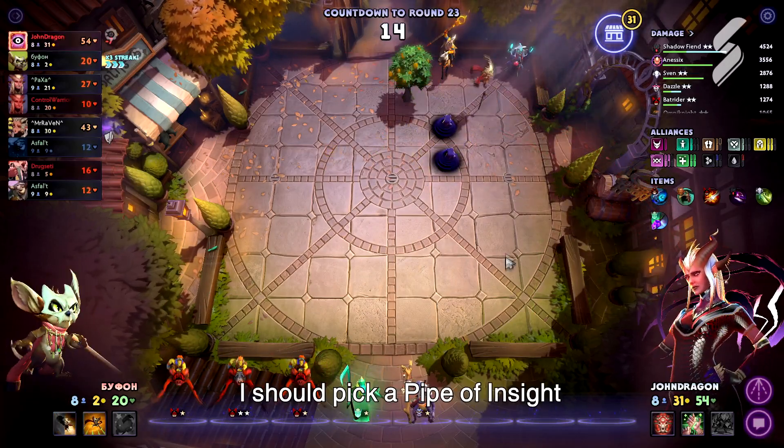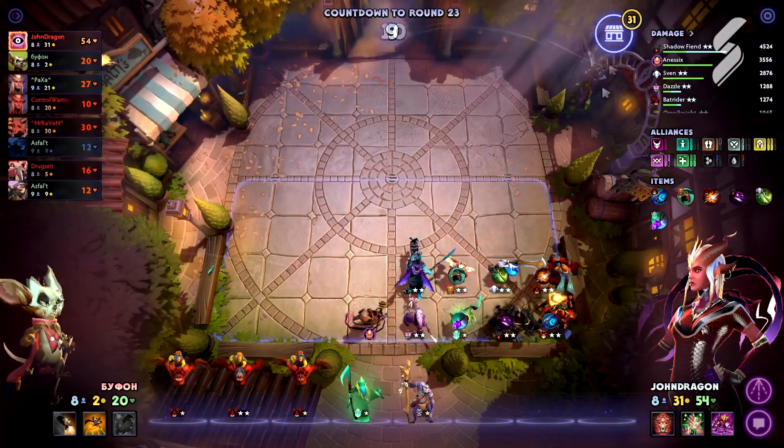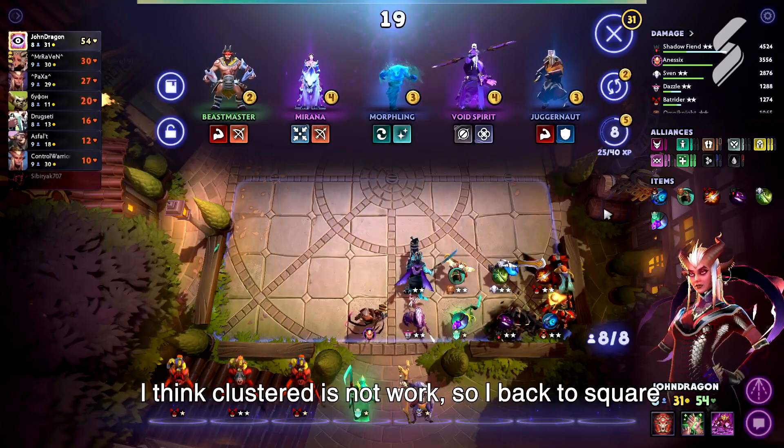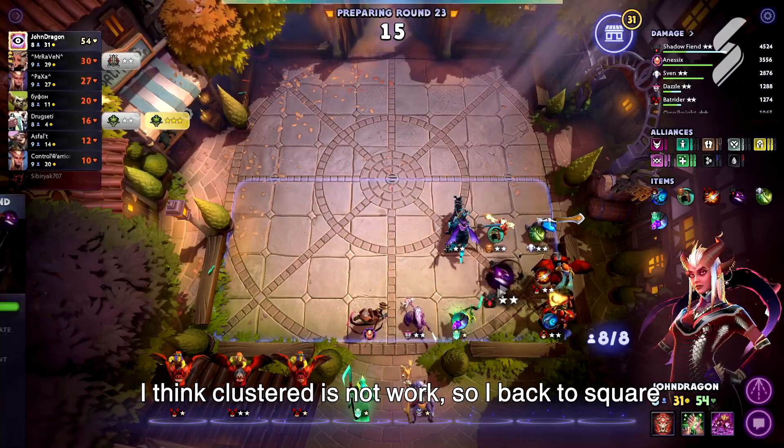I should pick a Pipe of Insight. All I can do now is fast level up to 10. I think clustering does not work, so I go back to square one.